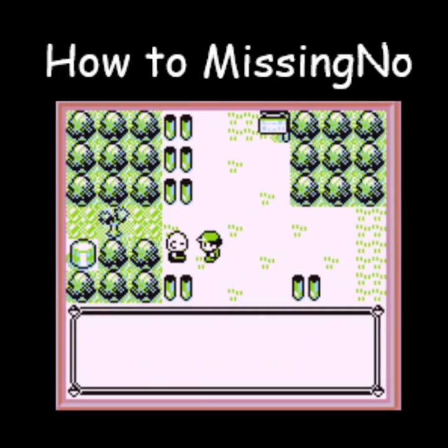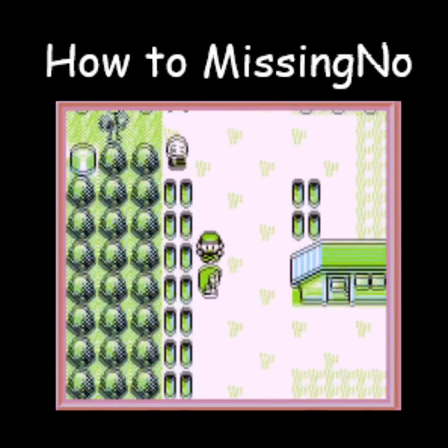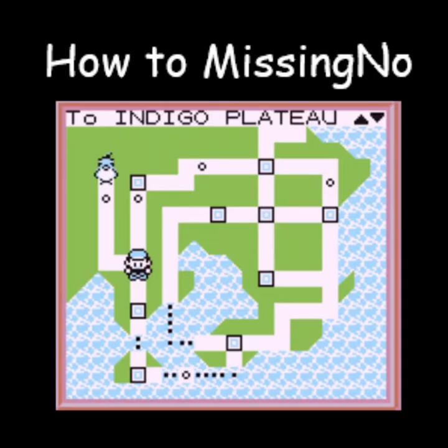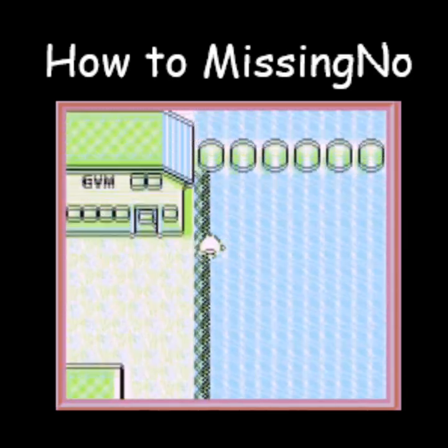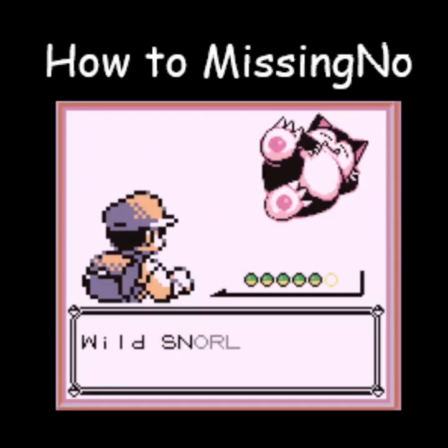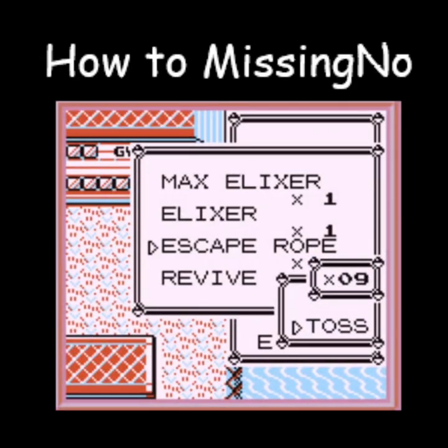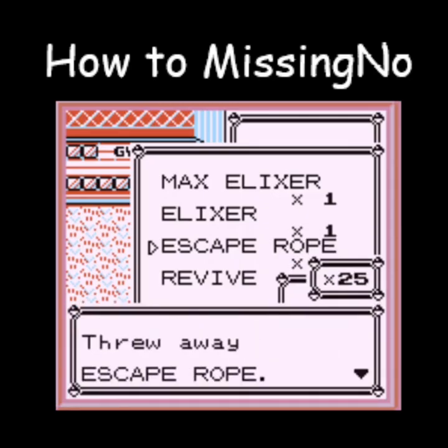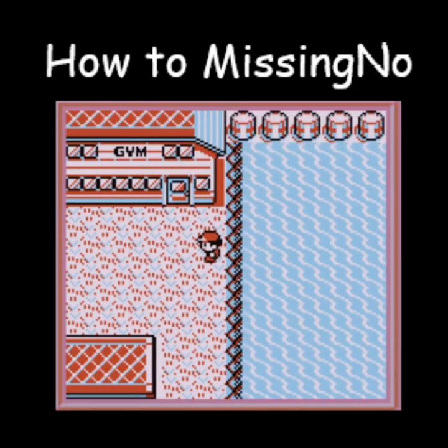Number three: the MissingNo Glitch! Perhaps the most famous glitch in all of gaming. You need to talk to the old man in Viridian, then fly — Cinnabar is a good place for this. Just surf up and down on the border between land and water. You're going to find some weird Pokémon whose level is over 100, but you may also find MissingNo. If you do, the sixth item in your inventory is going to increase by 120-something. Look at that — let's toss a bunch of those. We still have a lot. So this is how you encounter MissingNo.